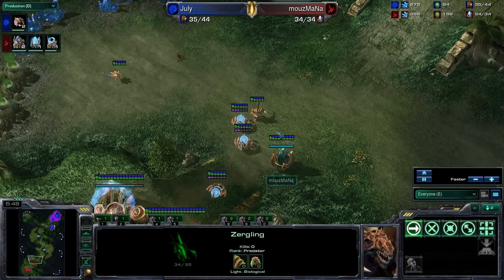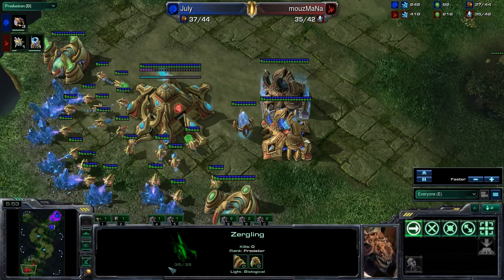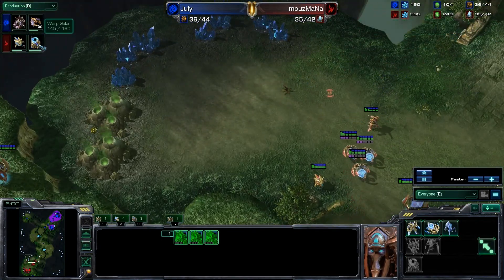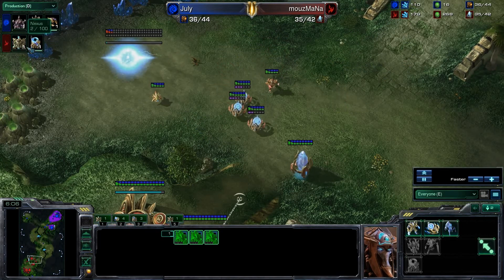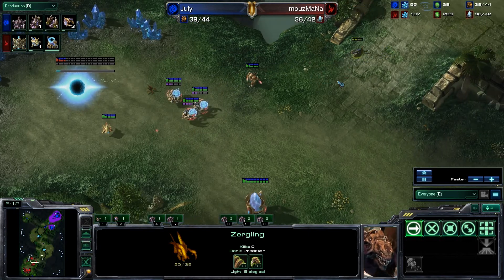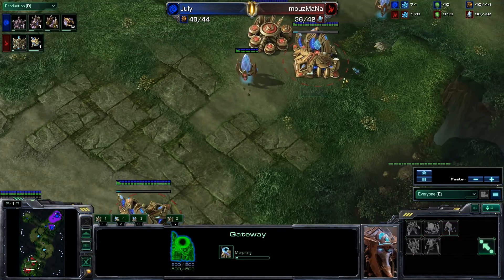The little Zerglings are going to go ahead and poke in here — they want to make sure the Protoss player is expanding and not doing any sort of four gate to fool his opponent. In fact, we do see only three gateways right here. Warp Gate is about 15 seconds away — it looks almost done, but that's because it takes 160 seconds, one of the longest research times in the game, almost as long as Stim now.